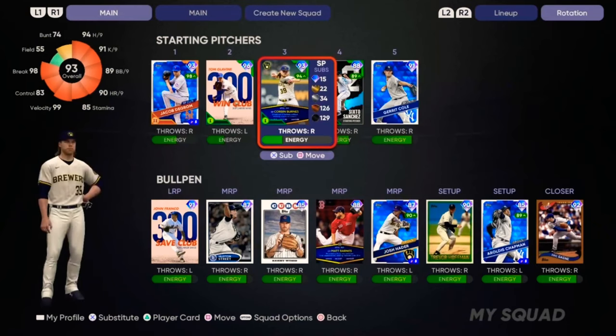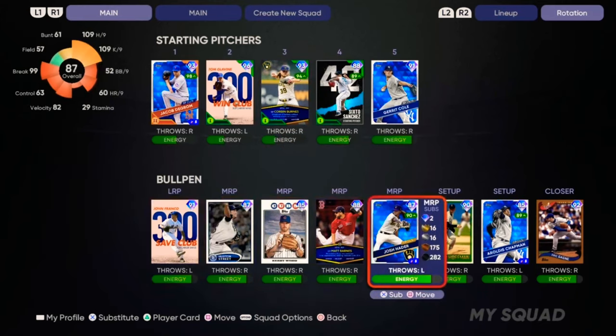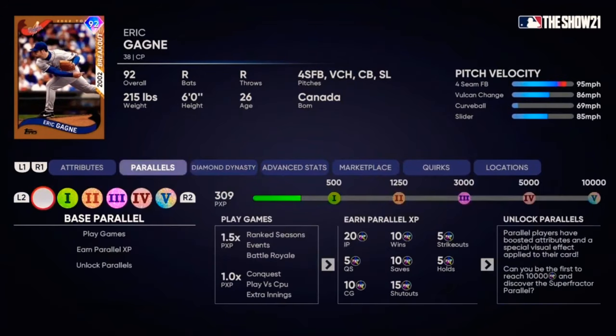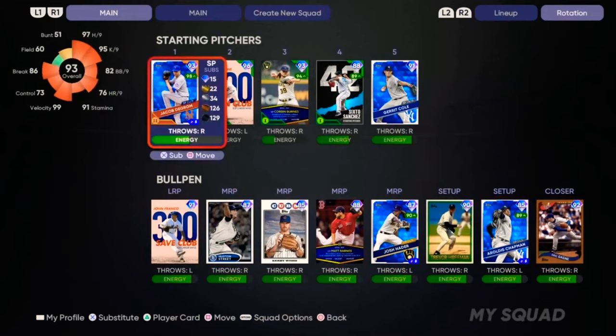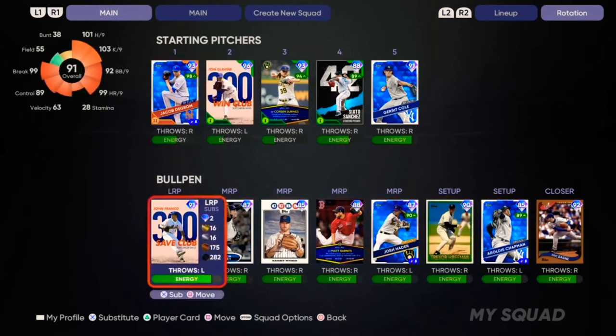It's not that difficult to go ahead and parallel your starters or your offensive players, but the closing pitchers seem pretty difficult. If we take a look at Eric Gagne, one of the guys I probably use the most — only 10 innings pitched — he's not even close to parallel 1, still 200 points away. It's going to be pretty difficult to parallel your closers, especially because you're not going to be pitching many innings with them, as opposed to the rotation guys.